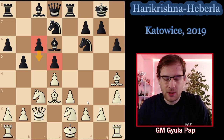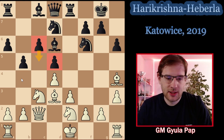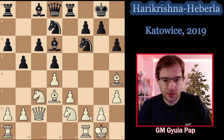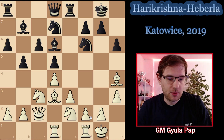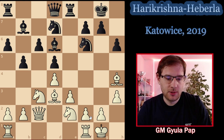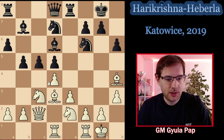Playing b5 so quickly, without white having committed to f3, is a little unusual. We continue with castles, then Bb7. Harikrishna played Rad1 — a very natural move. Rc1 would have been my choice, but Rad1 also makes a lot of sense. The point is we are completely ready to meet c5 with dxc5, and then the rook is perfectly placed on d1 already eyeing the d-file pawn. That's very nice.